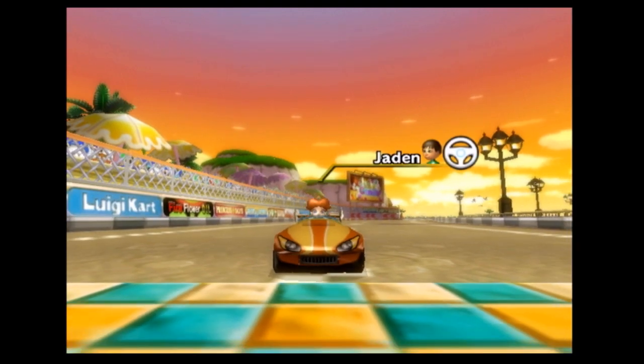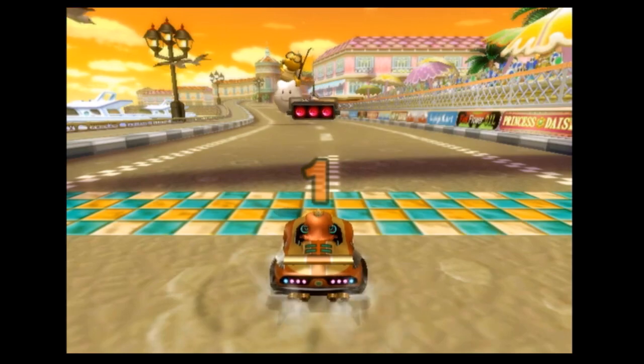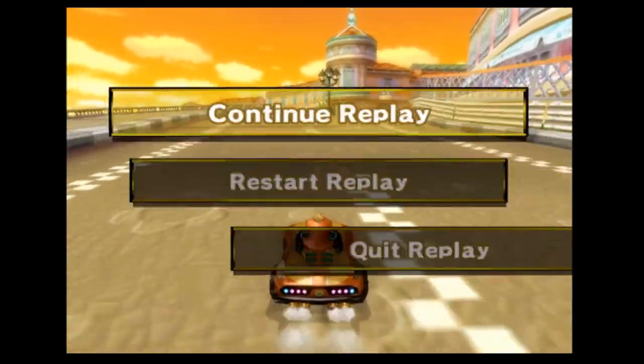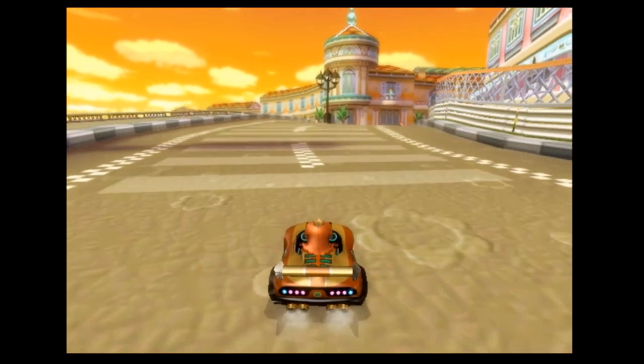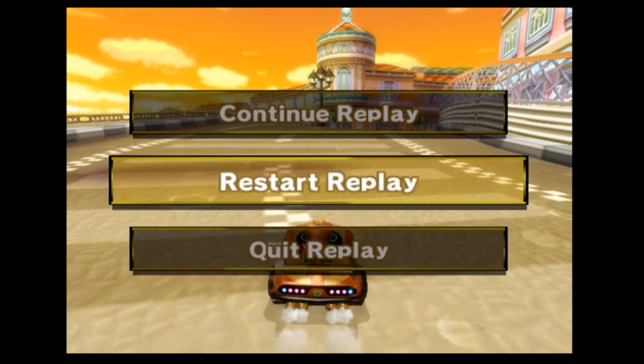Alright, we're back. You've already seen what happens if we finish the race, but we still have some other options in this menu during the pause menu. There's a continue replay which just lets us continue the race, but there's still restart replay and quit replay. I'm not going to show you the quit replay because I already checked it out — it's pretty self-explanatory. If you hit the retry option from the menu, it just restarts a brand new race and erases the progress of the glitch. The only option that has any effect is the view replay option, which has the same impact as restart replay.